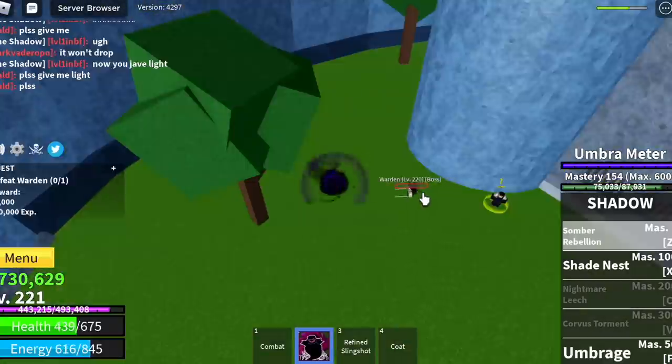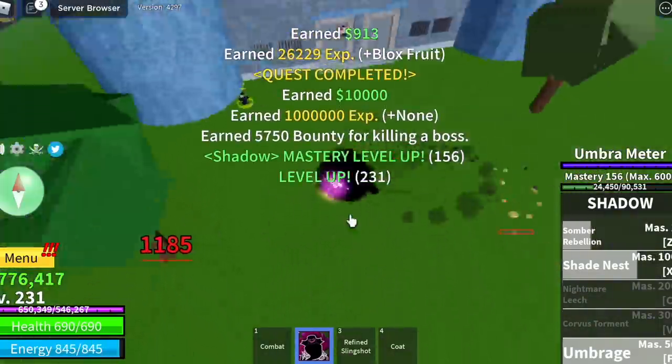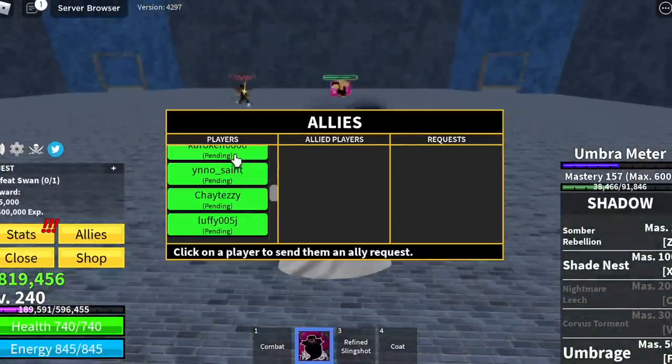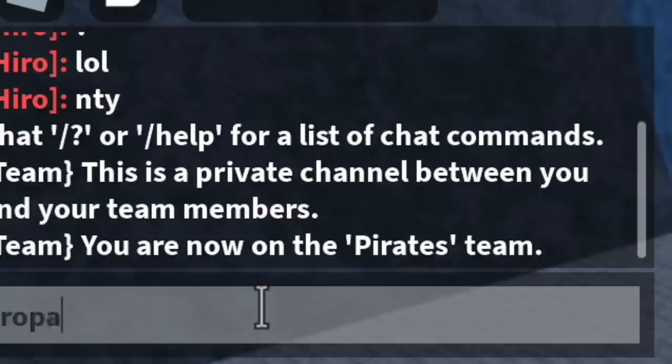At level 240, you can start defeating the Swan. I'm doing server hop, so there are other players that might be killing it — make sure to add them first, and with their help you can happily defeat any boss.